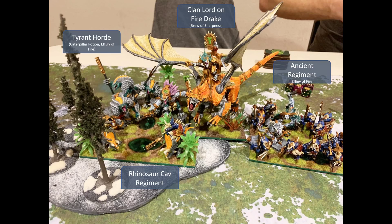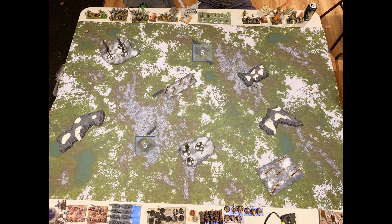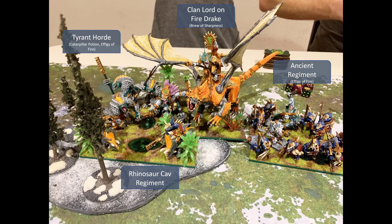Moving into deployment. Starting on the salamanders' left side as I would see it: there's a rhinosaur cav regiment, behind them the first tyrant horde with the caterpillar potion and effigy of fire, then the clan lord on fire drake with brew of sharpness, and an ancient regiment with effigy of fire. My opponent has been playing salamanders — or lizardmen as they were in Warhammer — for almost as long as I've known them. It's a beautiful, brightly colored army.